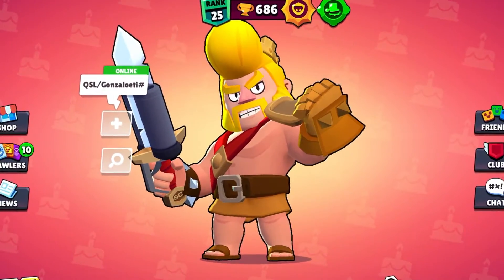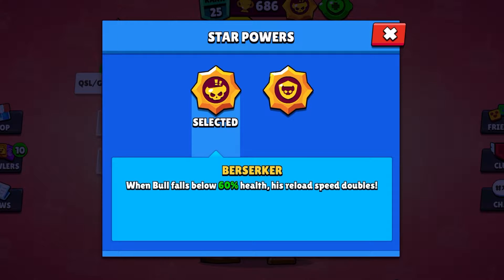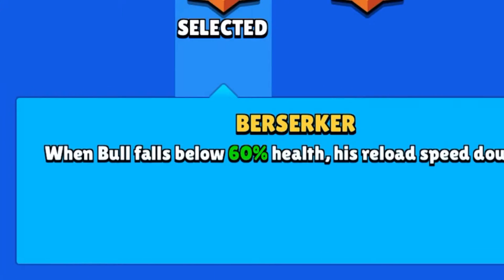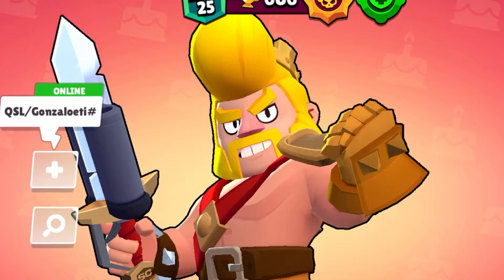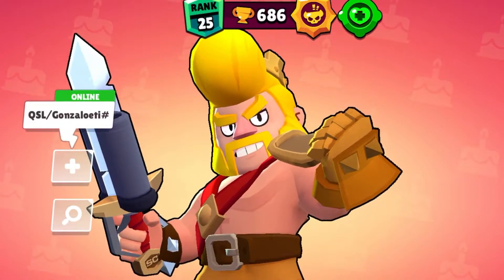Hello, welcome! In today's video we're going to be doing the Berserker challenge. You basically have this star power called Berserker, and every time you drop below 60% of your health your reload speed doubles. What we're going to do is go into solo showdown, and we can only kill people if we are in Berserker mode.